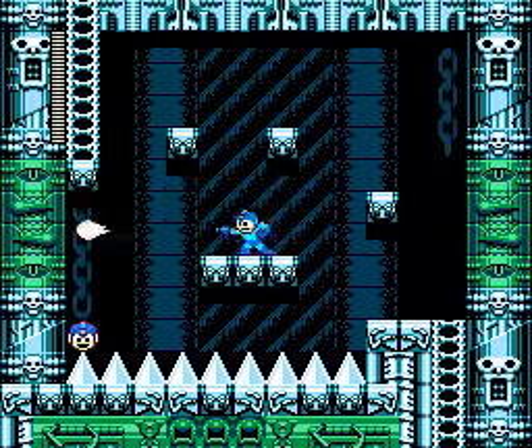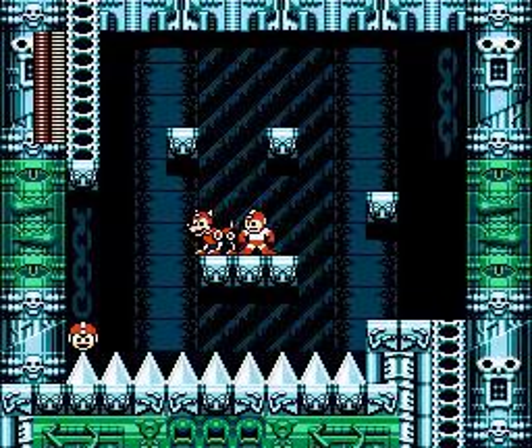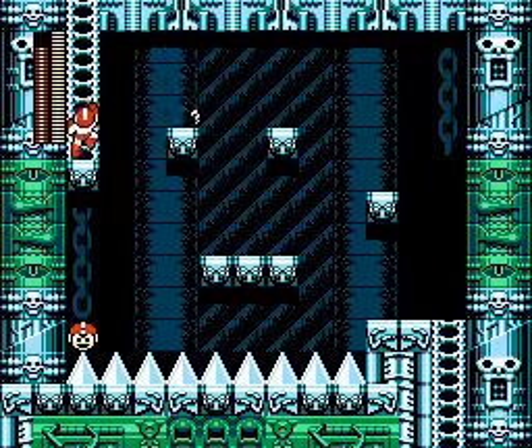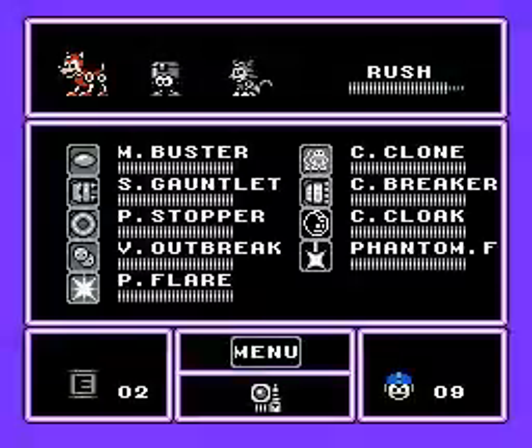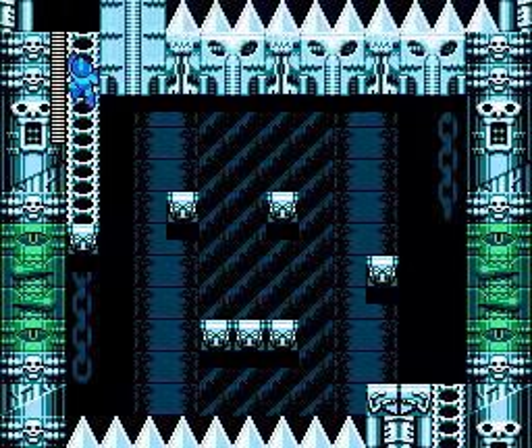And a rather pointless one-up. I know it is possible to do it without the rush coil — I just find it really difficult and prefer to use it. And here, you actually want to slide from that one block to the ladder, mainly because of the really low distance between the block and the ceiling.